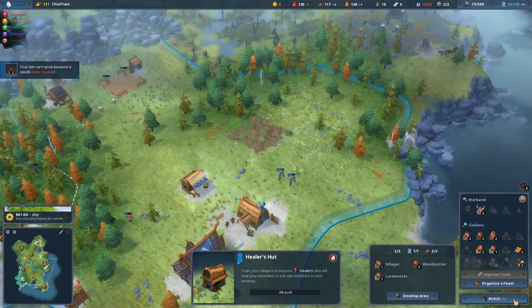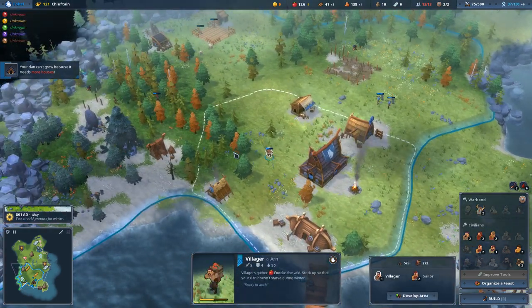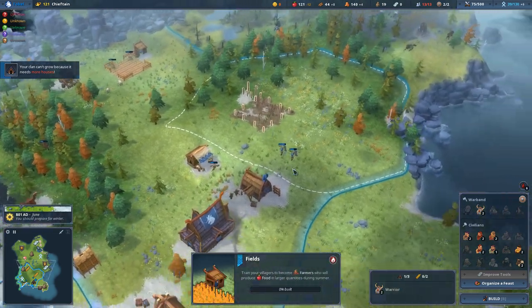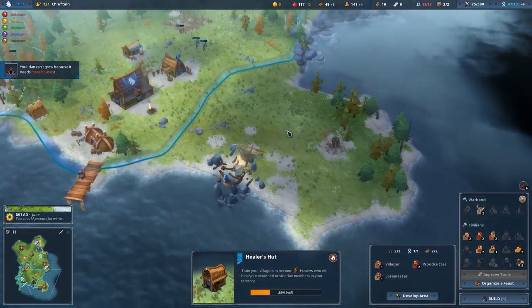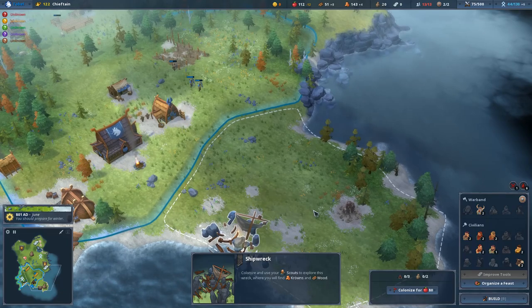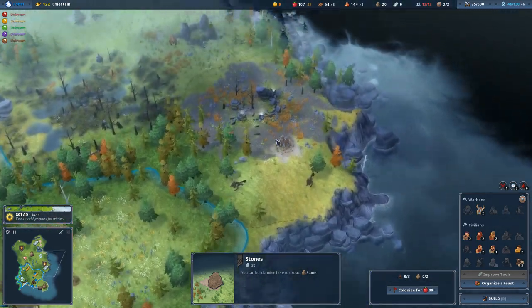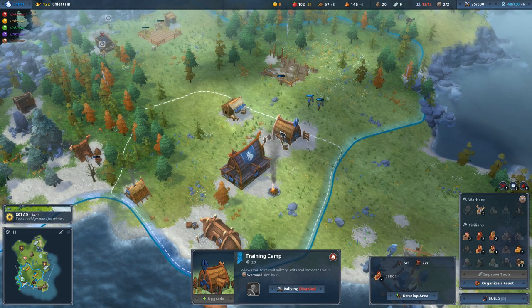We've got enough wood - let's go ahead and drop down a field over here. There's another villager; I'm going to send him into this tile and he'll start building the field, and then we're going to build the healer's hut. Down here we have a shipwreck which can be explored by a scout - pretty cool. We have more stone, so I'm going to start stockpiling stone early on because you need stone to upgrade almost every building in the game.